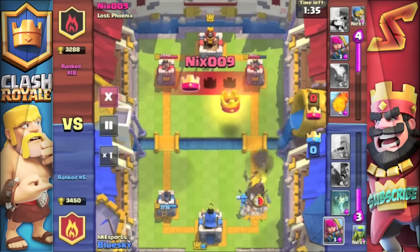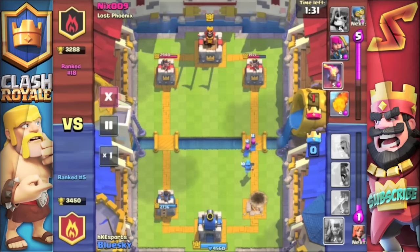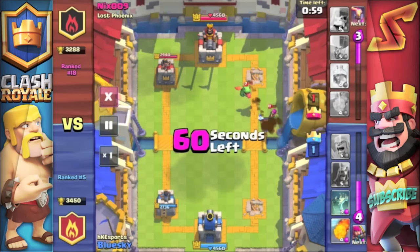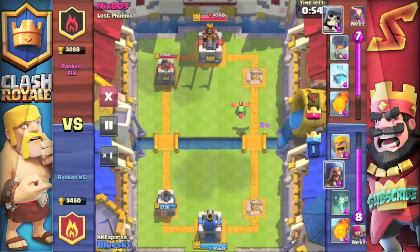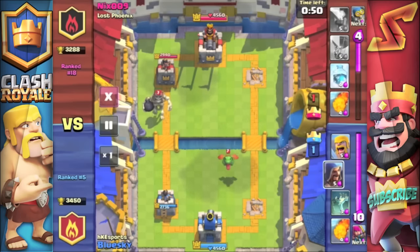You'll see he's bringing the balloon down the right hand side channel, and if you've tried to defend against one of these you know how horrible they are, especially if they get over the top of your tower. They do huge amounts of damage, and just like in Clash, when they're destroyed they leave that bomb for even more damage — one last punch in the face.